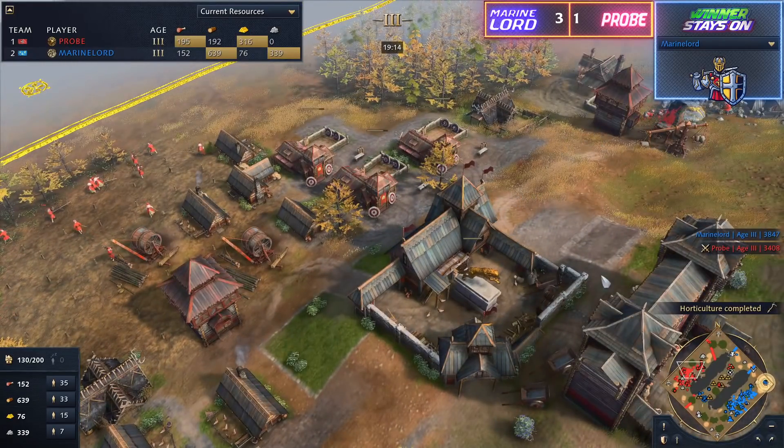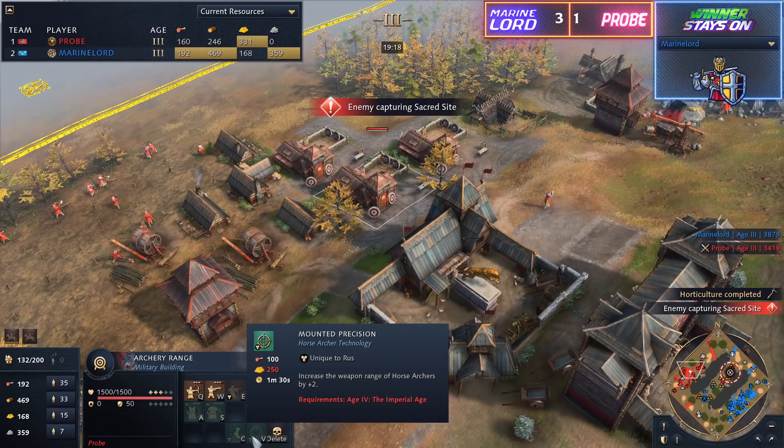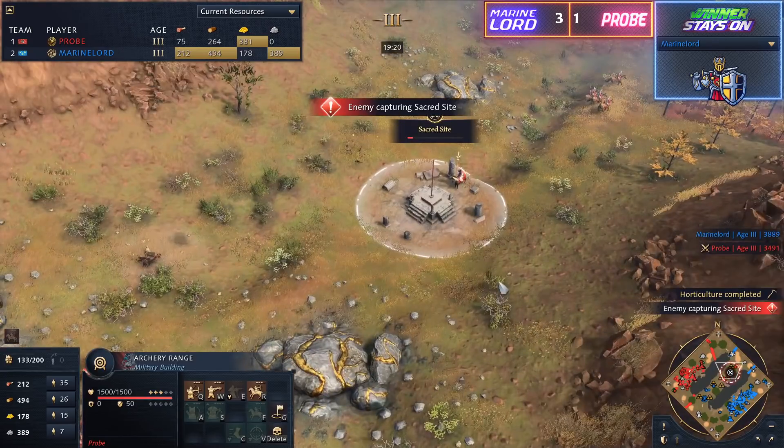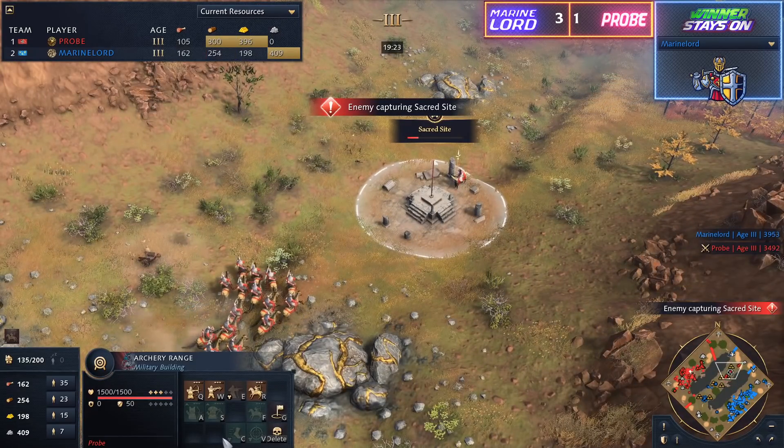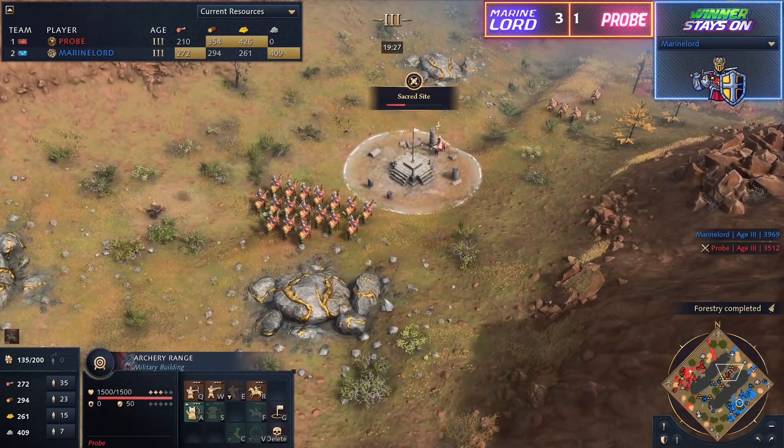Keep in mind, on those archery ranges there is also an upgrade — Mounted Precision. So plus two range — he's going to have 6.5 range on these horse archers. Combine that with Springalds and you've got an almost untouchable army. Absolutely. It's a very fast-moving, very, very tanky army, and Probe doesn't even have the plus two attack on these guys just yet.